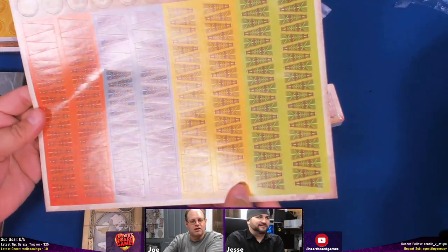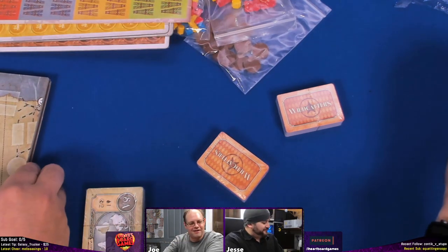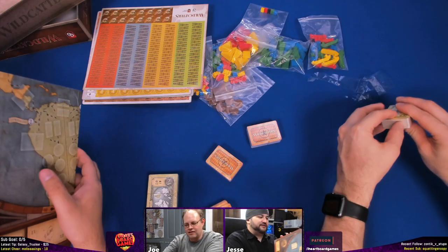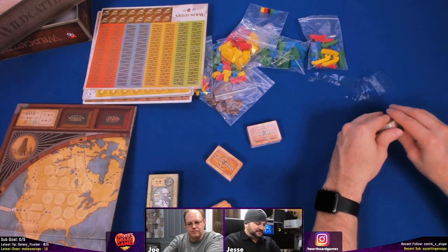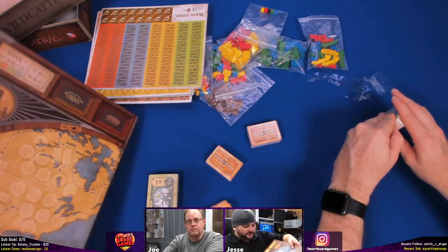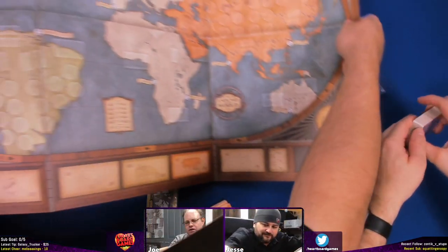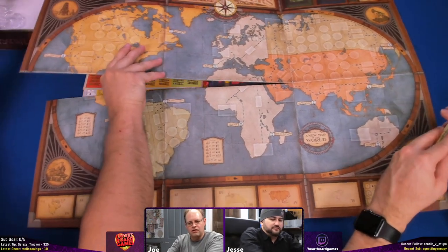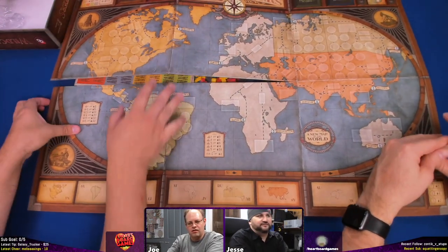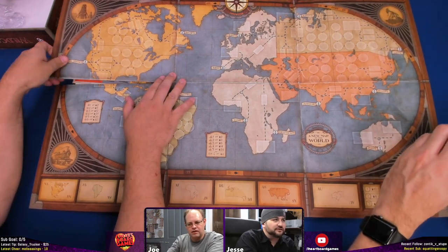Stickers — everybody's favorite. And then we have the board. Let's go to the wider shot. This is a big board — it's a six-segment board. I like the art, I like the style. Just relay it on top of there — the look of it is really cool.